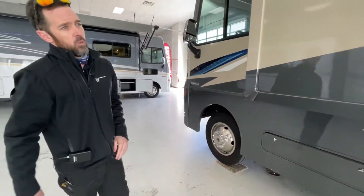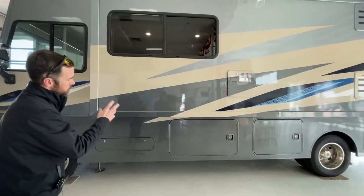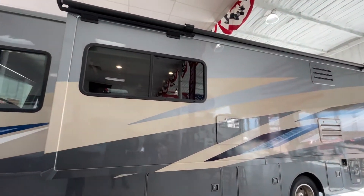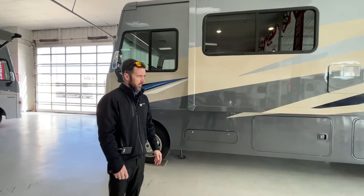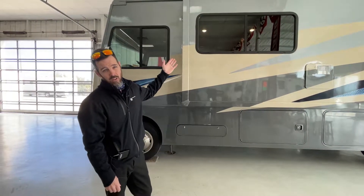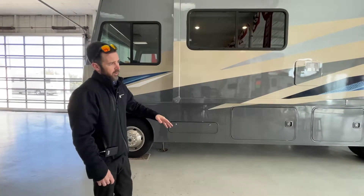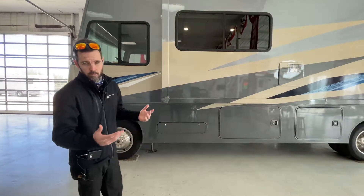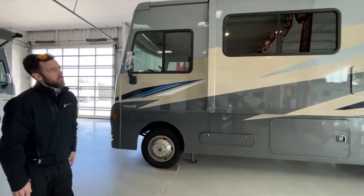Something else on this side — there's a really long, basically full-wall slide on the driver's side, so the whole slide wall is going to come out. This does come standard with the slide topper as well. If you happen to be camping in the woods anywhere you're going to get leaves, sticks, or debris falling, that's going to keep it out of your slide — keeps you from having to get on the roof to clean all that stuff out. You don't want anything in there when you bring the slide in; it could jam in your seal and create a potential leak. Nice feature, and again it comes standard.